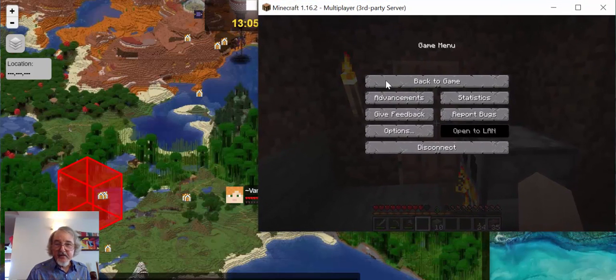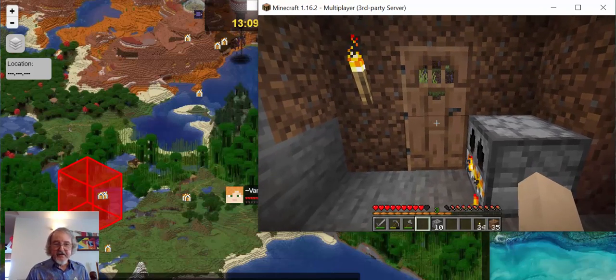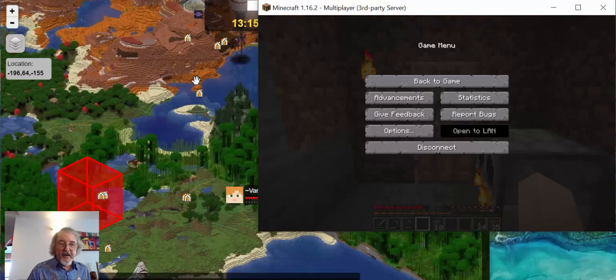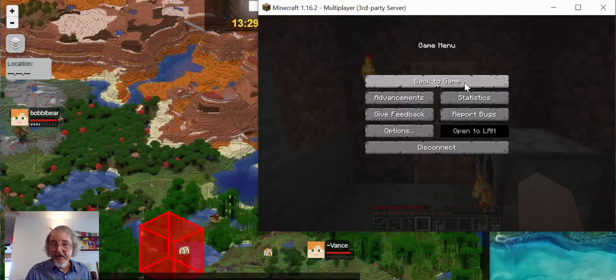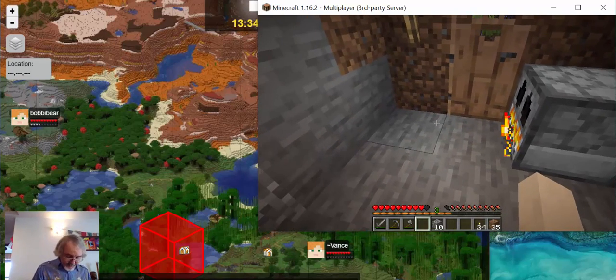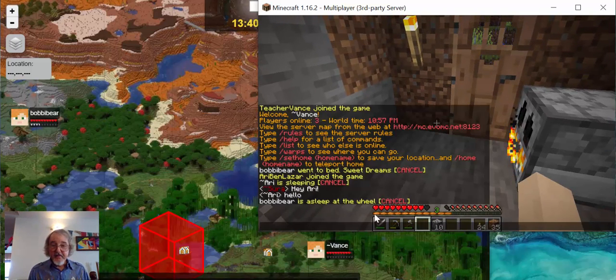Let's see what it's doing outside. It's still cloudy out. Let's see who else is on the map. Bobby Bear is there. Maybe I can ask her to TP to us - I'll just send her a message. To send messages, I press T. It looks like she's gone to sleep - it says she's asleep, she went to sleep earlier.